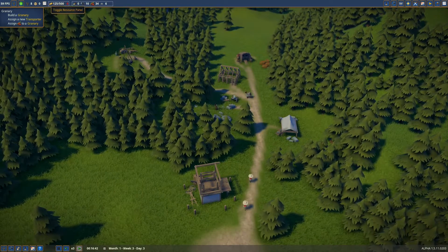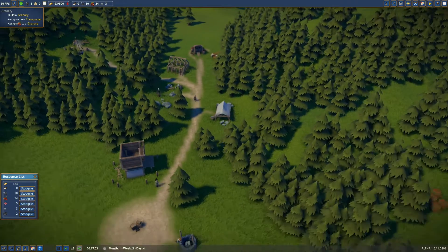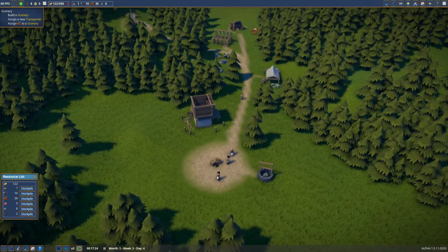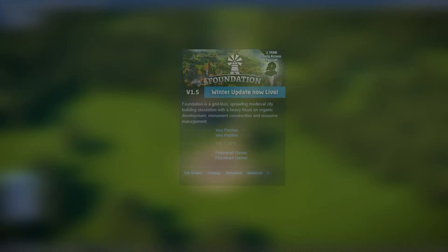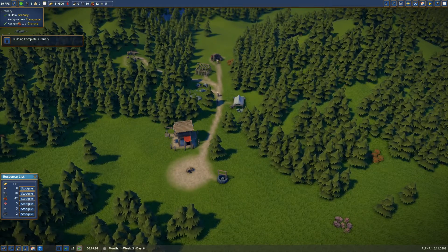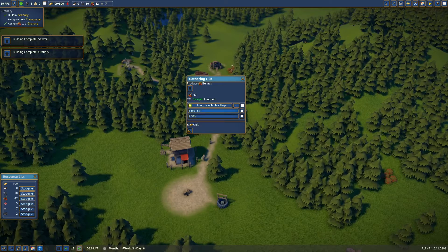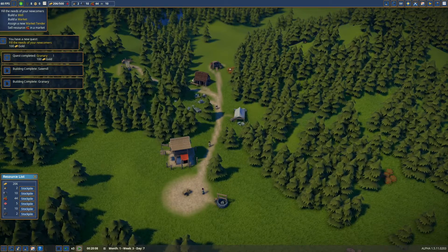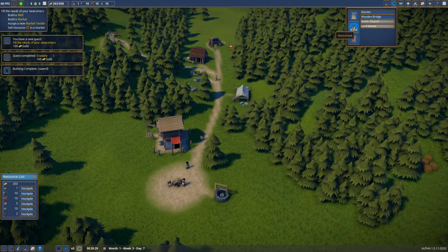One thing I like to throw up is the resource panel so I know how much I have of everything. I wish I could pin it so it doesn't move, but that's whatever. This game came out February 1st as the official release last year — 2019. I remember seeing it get released, thought it was really cool, played it a little bit but didn't get to play much. Here we are now and I'm more than happy — it's actually a lot of fun. The well is already being built. Let's build a market — go to monument, market.